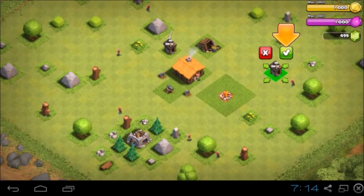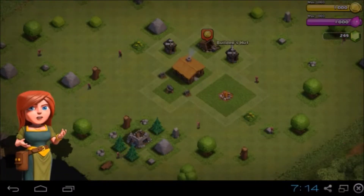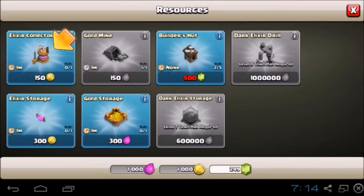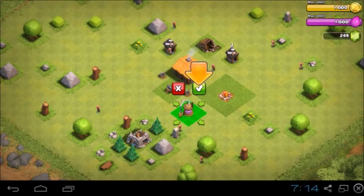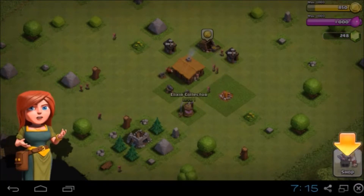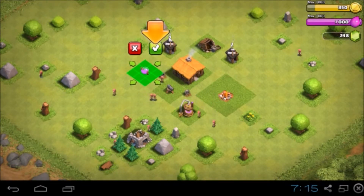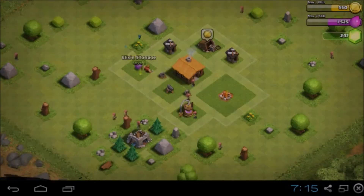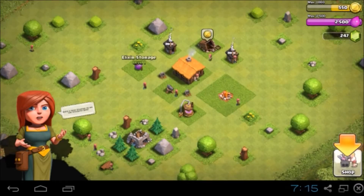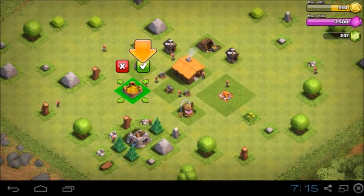Let's build another builder's hut. We'll place him right there, should be good. Let's build a storage — we'll put you right there. Let's build another storage for our gold. We'll put you right there.